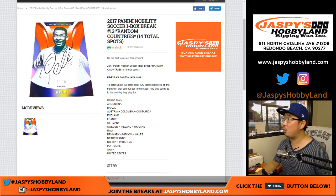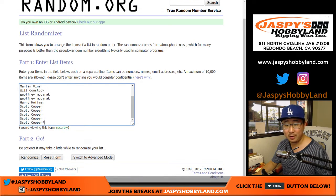Hi everyone, Joe for Jazby's Hobbyland.com. A quick one-box random country break of 2017 Panini Nobility Soccer. We have not seen the case hit yet, which could be a Pele Relic or a Pele Auto Relic. Maybe this break will be the one. Big thanks to these folks for getting into the action right here.